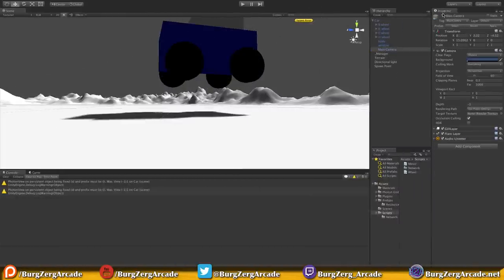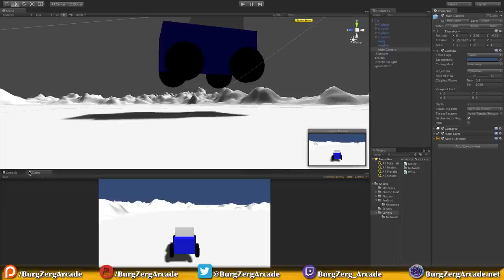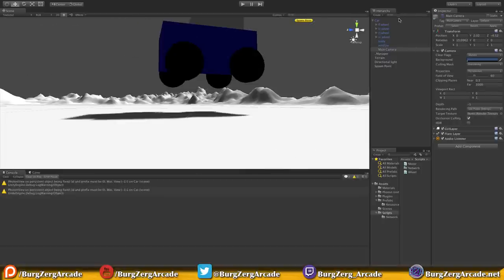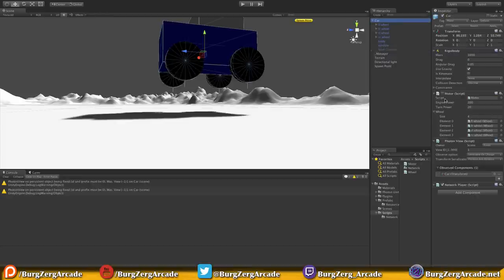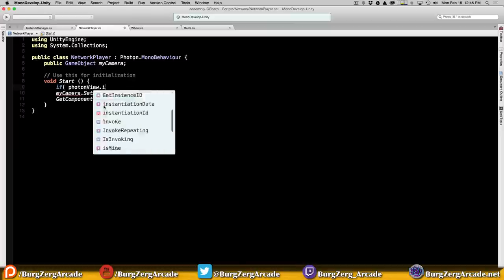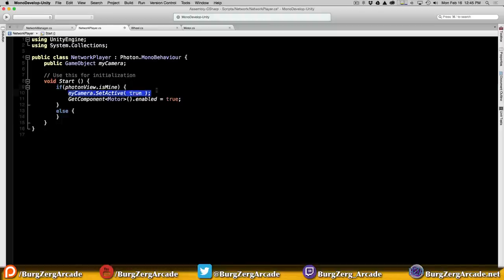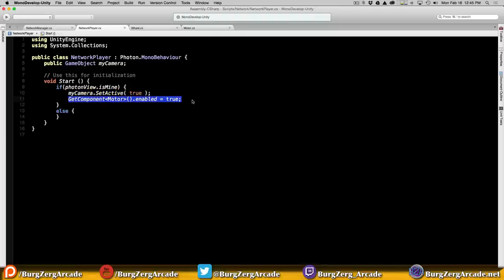If it is our car, this is what we want to do - we want to turn these things on. Let me just make sure I got that camera off. Let's switch to 16:9 standard and make sure the motor is off as well - it is. Hit apply. We'll do that if block right here: if (photonView.isMine) - if this is the game object that we are controlling - I'm also going to stick an else in there. So if this is our car we're going to go ahead and turn on our camera and turn on our motor. Let's go back into Unity.